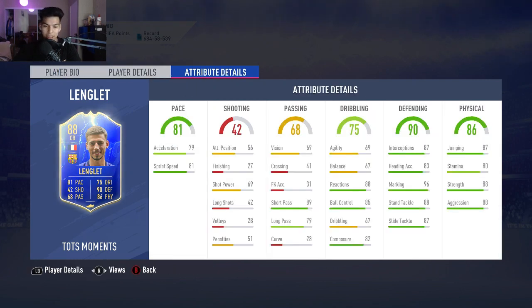This card has good pace, good short passing, and pretty good dribbling actually. Agility and balance isn't awful — it's not garbage and it's usable, but it's not amazing either. Defending is basically pretty good as well, and then the physical stats are good as well.